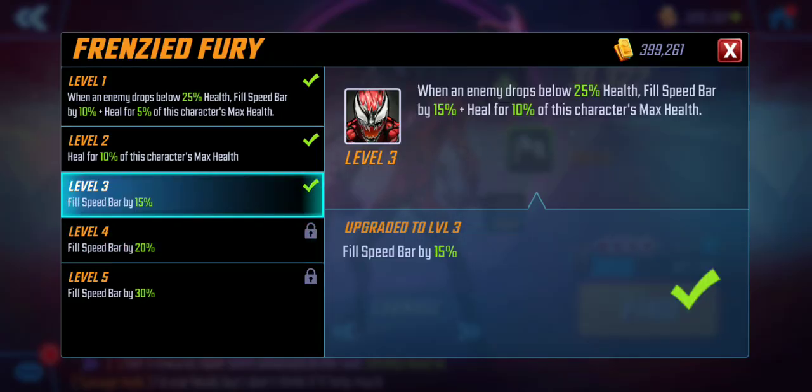Let's look at his passive right now. The way this reads is that when an enemy drops below 25% health, fill speed bar by 15% — it'll be at 30% at max — and heal the character for 10%. Every time a character drops below 25% worth of health, he gets the speed boost and the heal for 10%. This goes off constantly, healing him constantly and speeding his turn-based bar. When I play, you're going to see it pop off all the time.